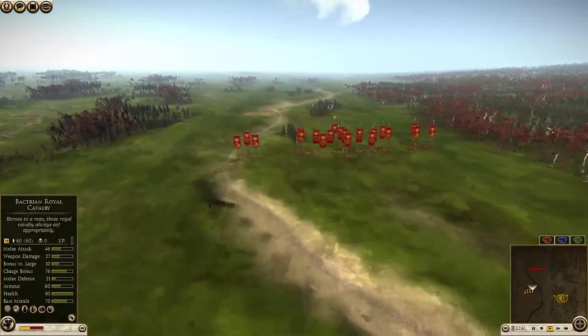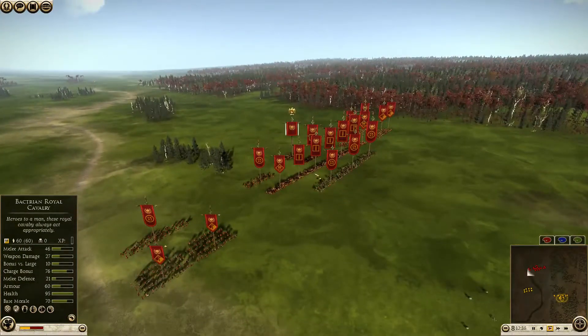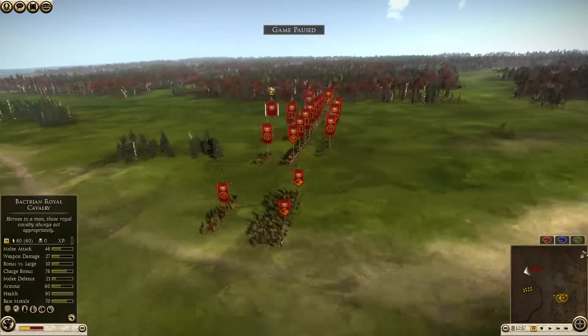I wanted to rely on heavy skirmishing and cavalry to do the job because I think my micromanagement can really benefit from using cavalry more than I already am. Now I have my doubts about cavalry's ability to kill a strong Roman army like this. It looks kind of daunting. Let's have a look at what he has.